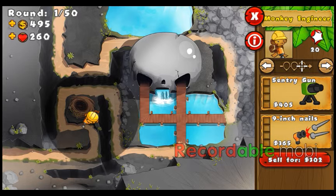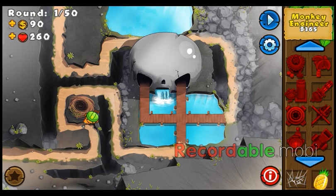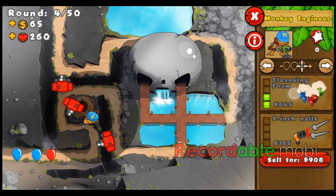It can shoot lead and frozen balloons, and it can shoot super sentries instead of the regular sentries. We can still do this without the monkey specialty buildings, but the Odyssey is still a pretty easy thing to accomplish.